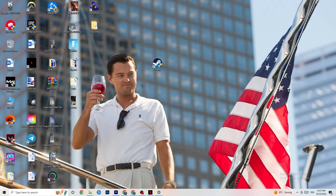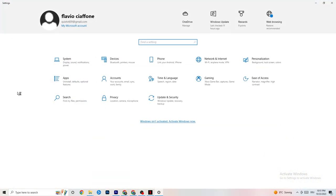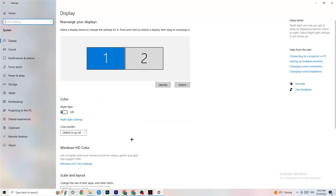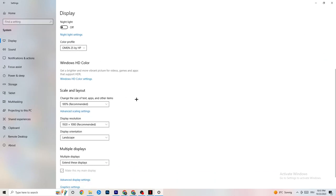If that still doesn't work, do the same thing for your game shortcut on your desktop. Next, open Settings again and navigate to System, then Display. Identify your main monitor. Scroll down to Scale and Layout and change the size of text, apps, and other items to 100% as recommended. Also set the display resolution to match your in-game resolution — for example, if your in-game resolution is 1920x1080, match it here. This can help reduce launching issues.